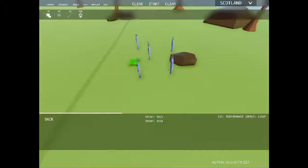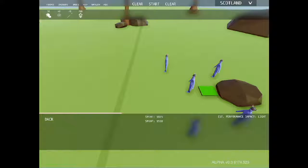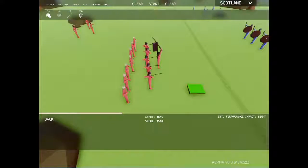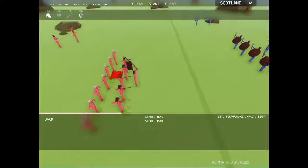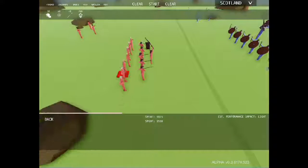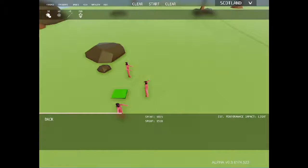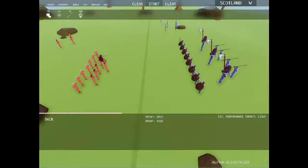Over here we've got five flanking headbutter dudes — I'll show you those in a second because that's cool. On this side we have the Asian Empire. In the front we have the Samurai Master, followed up by five Samurai and seven Taekwondo men. And over here we have the Ninja Master with two of his ninja brethren. We're going to watch these guys duke it out.